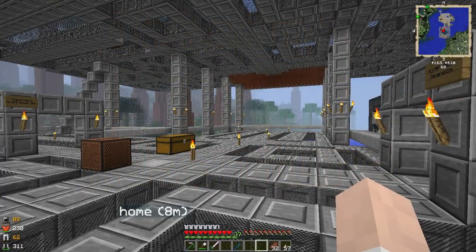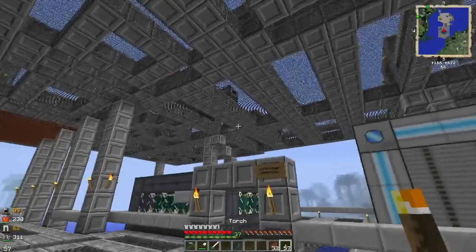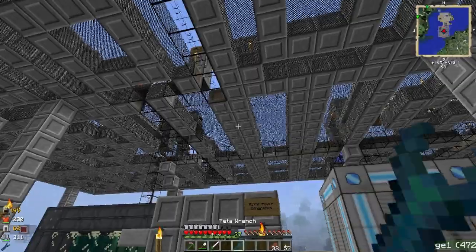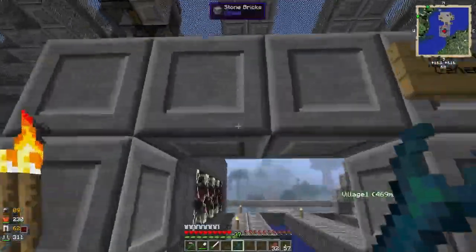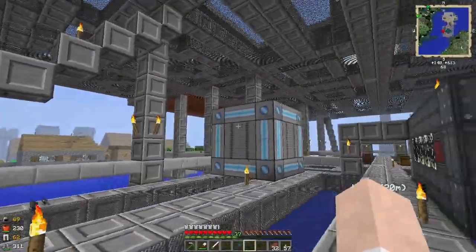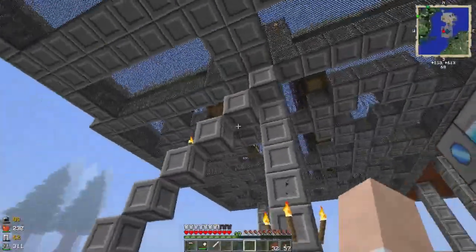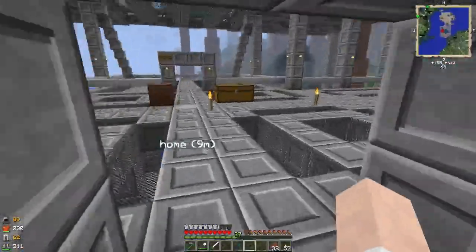Welcome back everybody, this is episode 11 of A Beams Monster Adventure. Off-camera I've been tidying up the base a little bit, removing the ME cables and replacing them with ME conduits. You can see we do have quite a lot of stuff going on but it's looking a lot neater. I swear I had ME cables going across all the roof and all that kind of stuff - I've replaced them all and it's a lot neater up there as well.